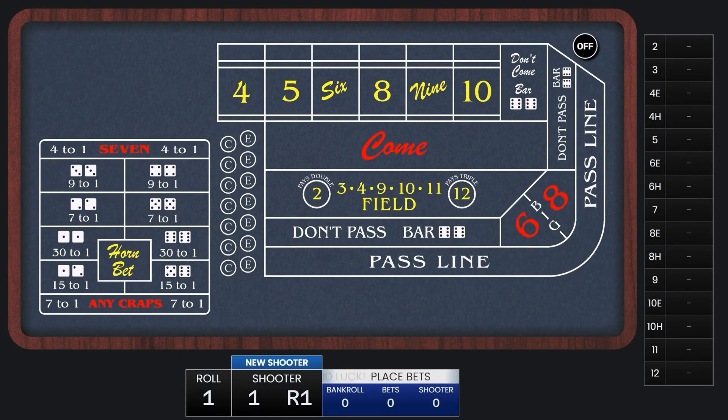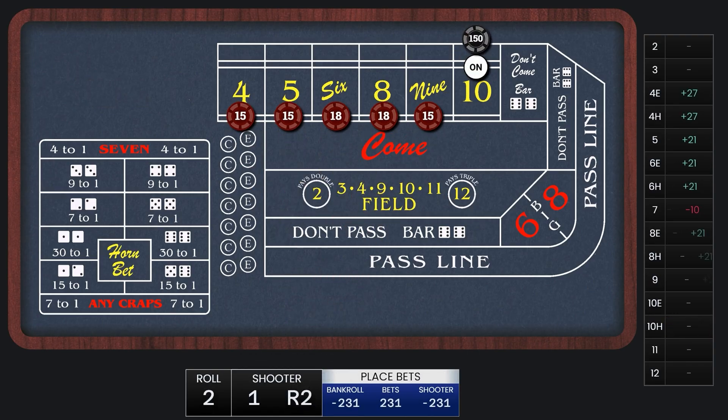First thing we do is wait for a point to be established — today that point is going to be a 10. We lay $150 on the 10 and place all the other numbers. We win on the 6 and collect that first win. The 6 hits again; that's the second hit on the 6, so this time we're going to press it to $30. That's the first time the 8 hits, paying $21.